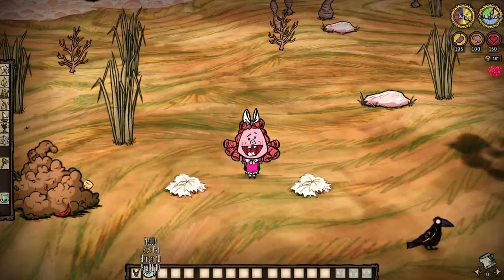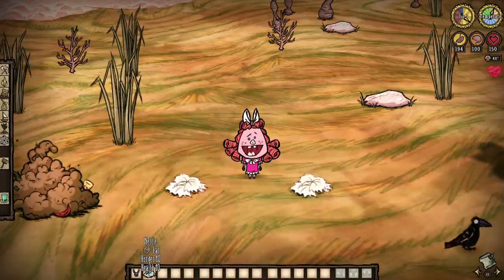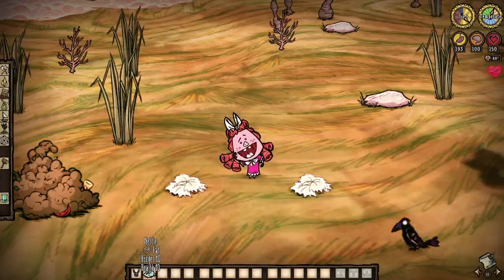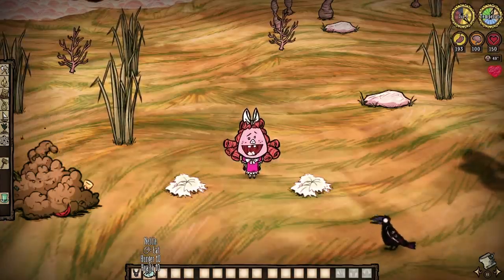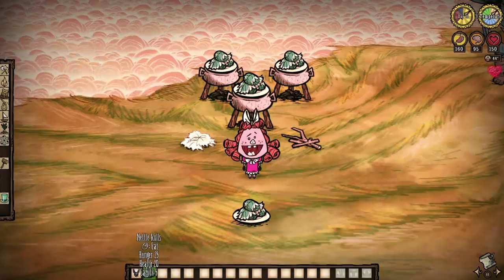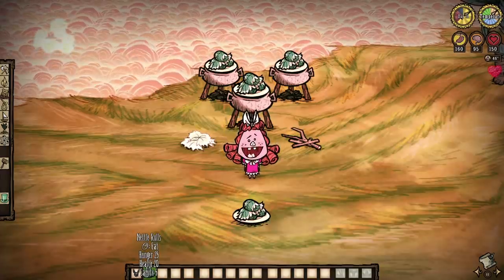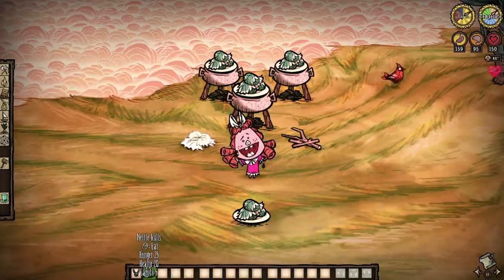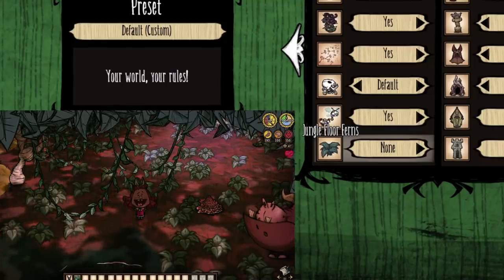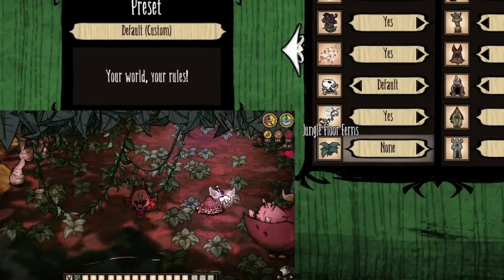Nettles themselves do not spoil, which should always be used to your advantage when it comes to lush season prep. They're not bad little healers when you first look at them, but that is not their purpose. Nettles alone will negate the effects of hay fever for 200 seconds per munch, while Nettle Rolls — a crockpot dish requiring at least three nettles and probably a twig — will up that to 720 seconds, or in the simplest terms, one and a half days. Absolutely lovely, especially given the stat regens of them too.